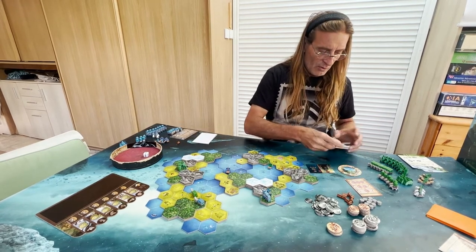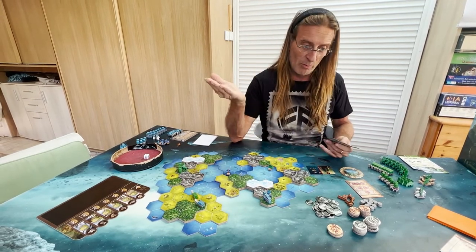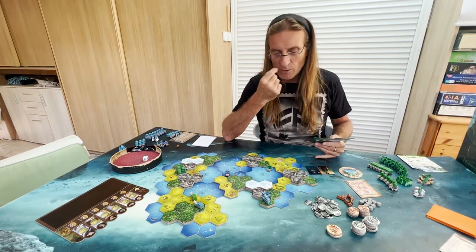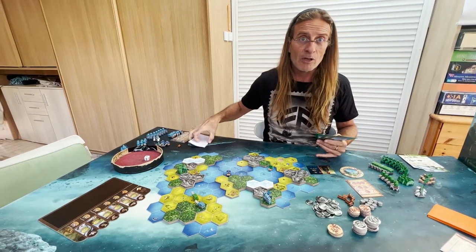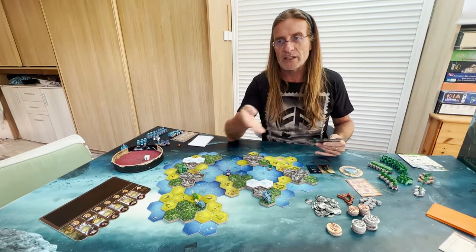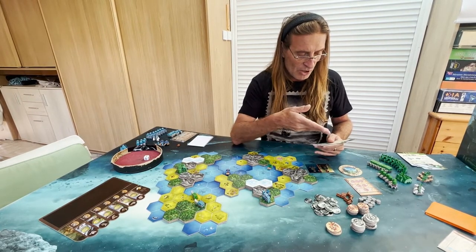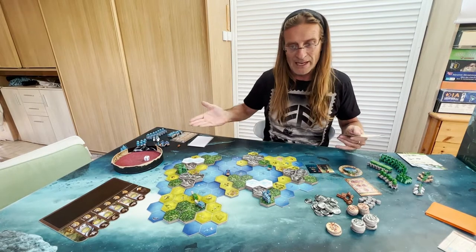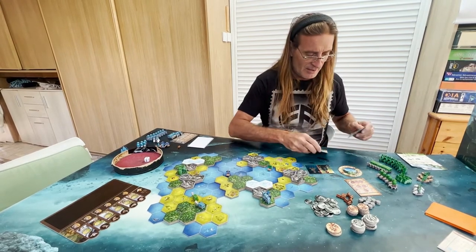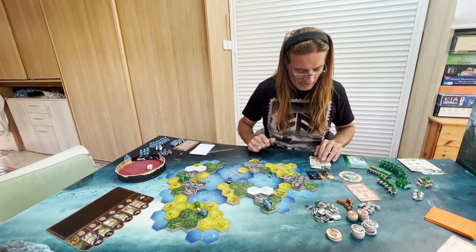The first player is always the human player — I have the first player token and play normally. One very important thing I didn't mention: all the rules are the same as the base multiplayer game. The only difference is how the AI functions and plays. There's nothing new to learn in that sense. You play your normal game as if against another player — only when the AI acts do you follow certain procedures. I choose my card and don't need to place it face down since the AI cannot see it. I play first and reveal the AI's card only after.